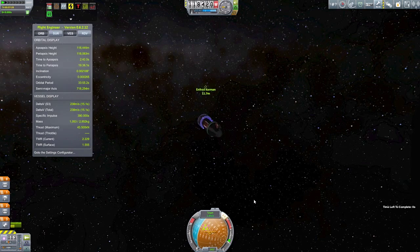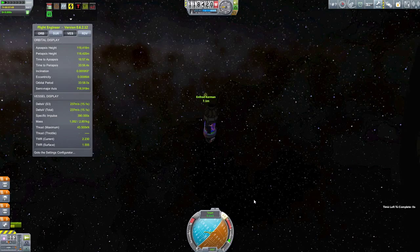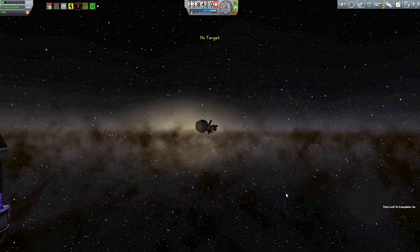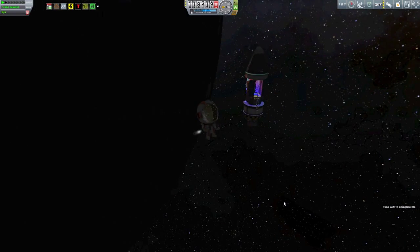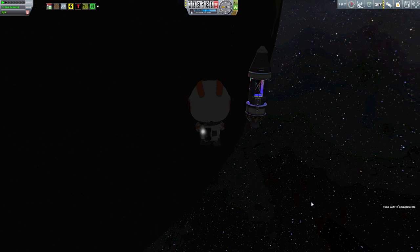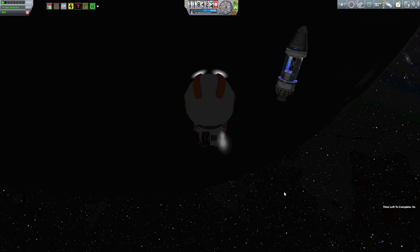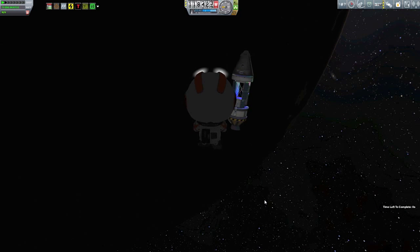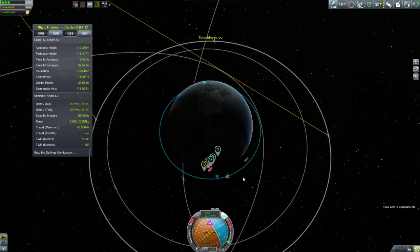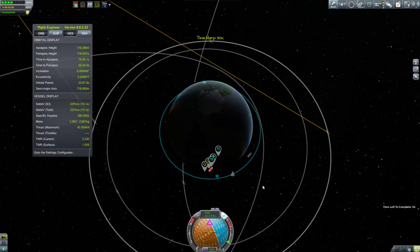We perform our transfer burn and here we are closing in on Enfrod's location. Just like before, the idea is to do these little tiny correction burns, pointing that retrograde vector towards the target — the purple target vector — until we're close enough to him. Then we'll fly Enfrod on over. And then it's time to bring Enfrod on home.